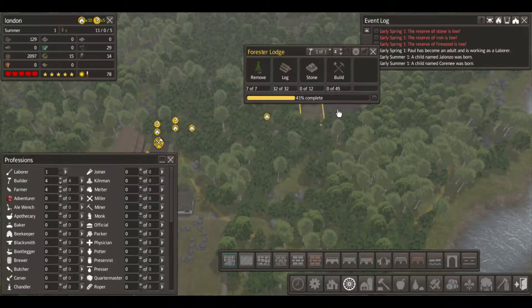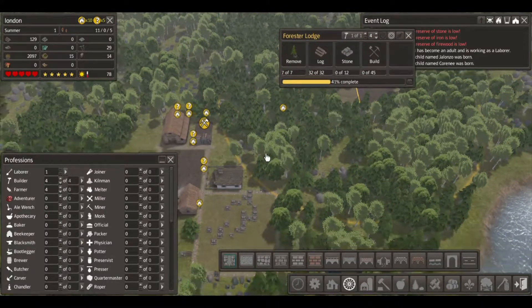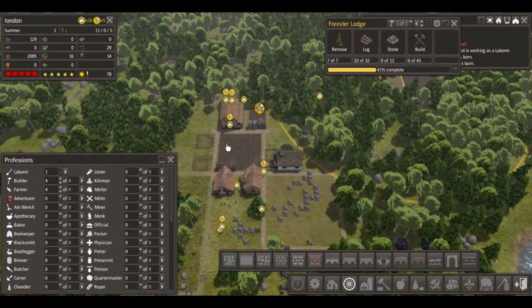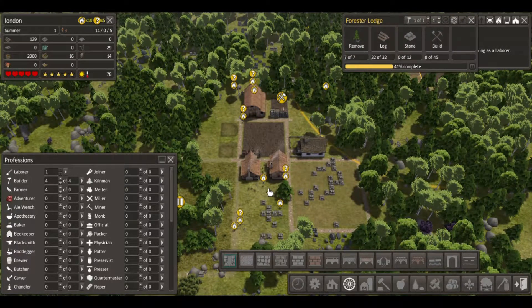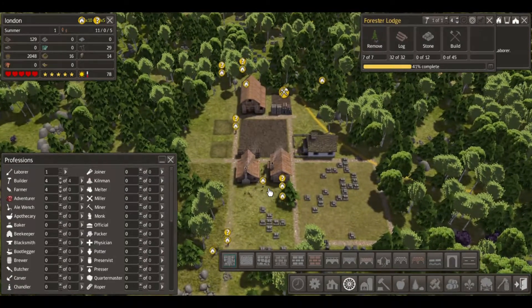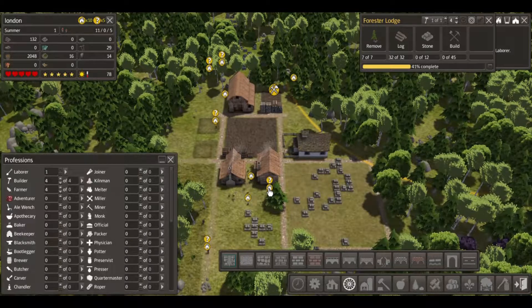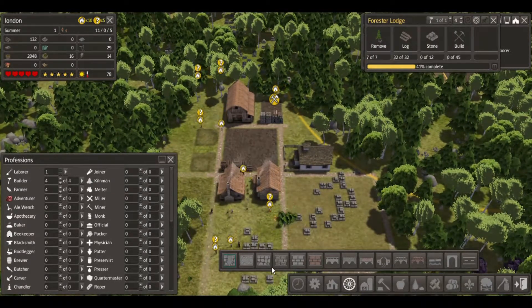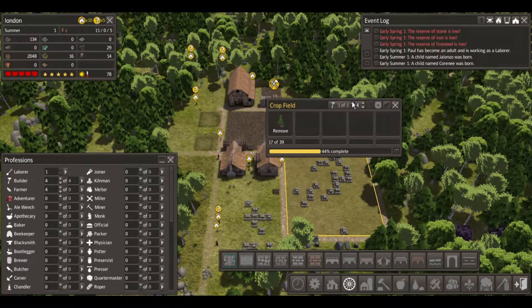We got 32 logs - we're gonna need stone. There's a lot of stone around.